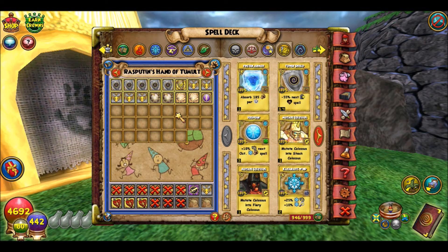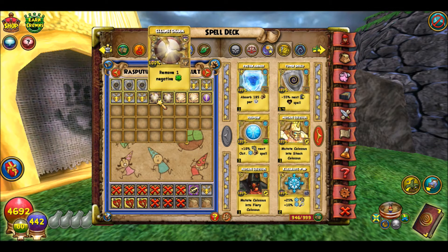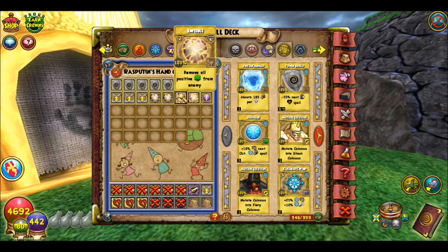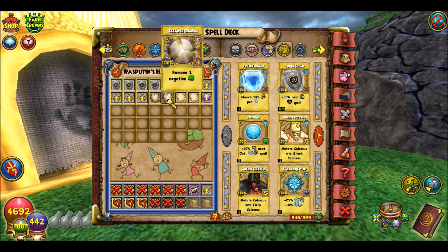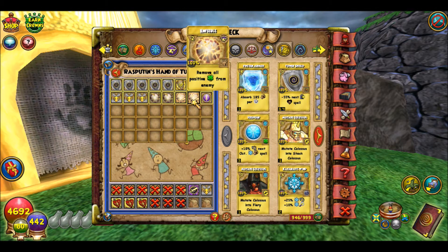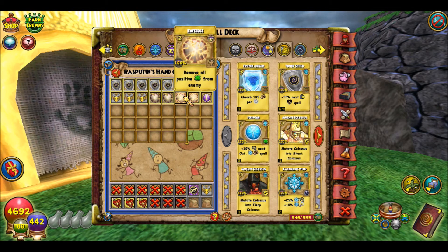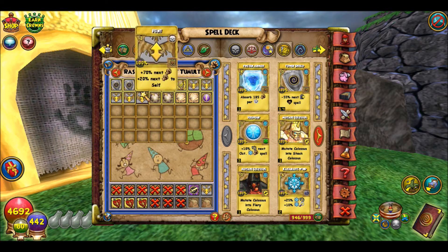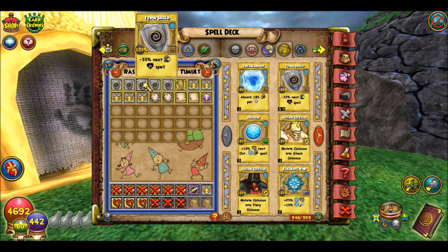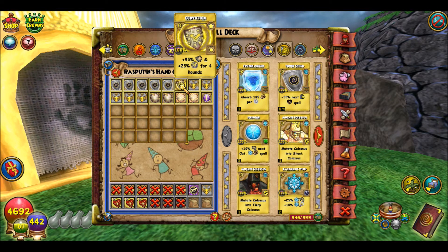First, the treasure card deck. I used to fill this up, but I've learned recently that you're never going to get what you want if you do that. For my storm, I have a couple cleanse charms in case I'm going against a fire boss that likes to ifrit people or put negative effects on you. Enfeeble is kind of Storm's version of Shatter — it removes all the positives from the enemy, like if they have ice shields. I check my treasure deck pretty often after battles, but I recommend only putting about five to six cards — tower shields to protect you, a conviction to keep you from getting stunned, and feints.